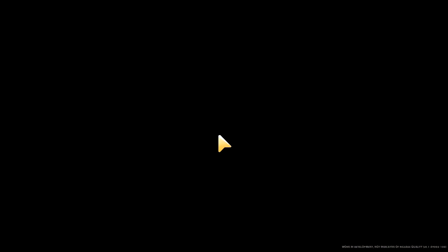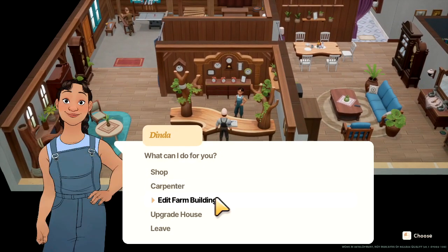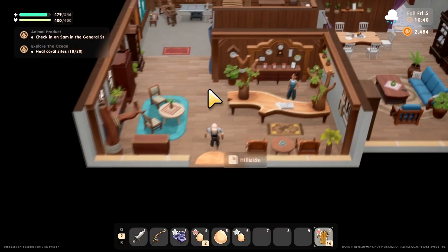Alright, so we're going to go to the carpenter. He sells you something called a mill. We need to buy a mill — just need some bronze bars and some scrap and some wood. Very easy to make, really.